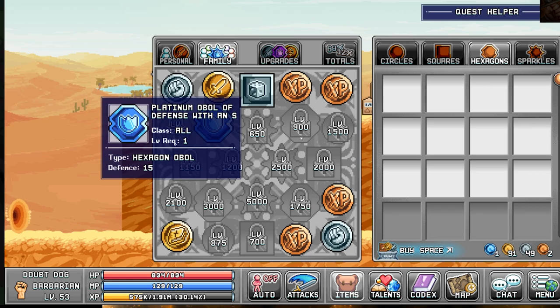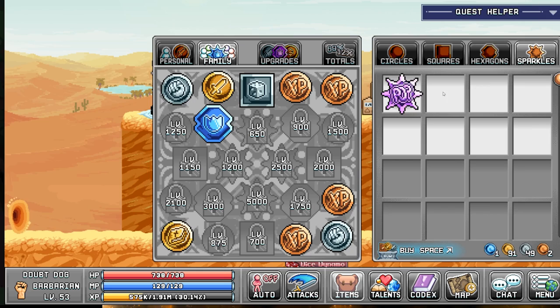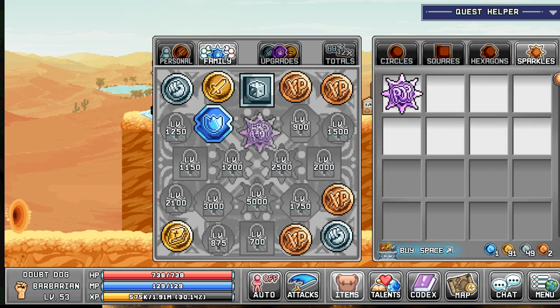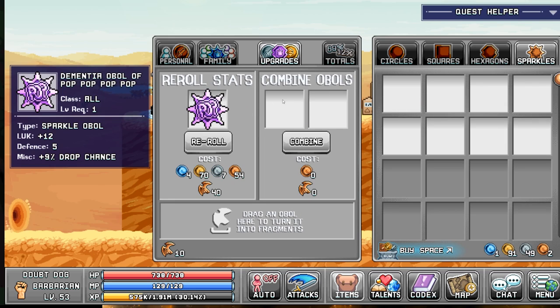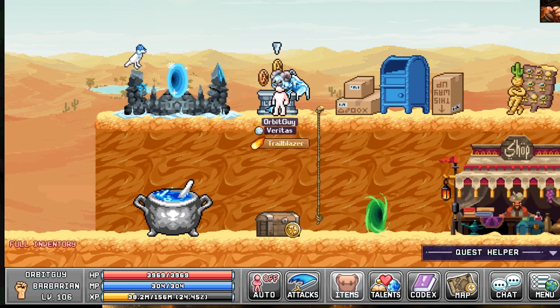That's pretty cool - I didn't have anything for that slot before, so it's great to get something to fill it. The final one is the Sparkles Dementia Oval of Pop Pop Pop: plus 12, plus 9% drop chance, 5 defense. The problem is I need level 650 to apply it and I'm at around 629. I need to create my final character, which would get me up there, so that one will be coming soon.